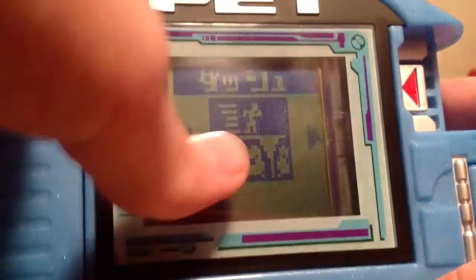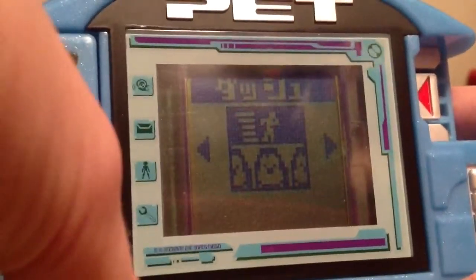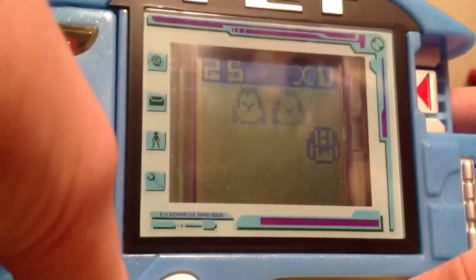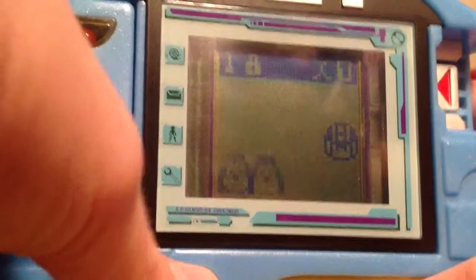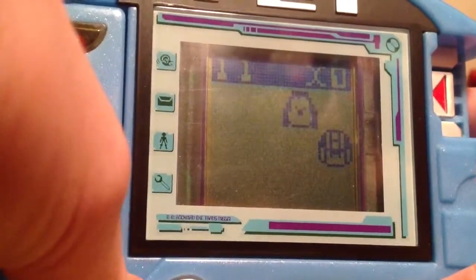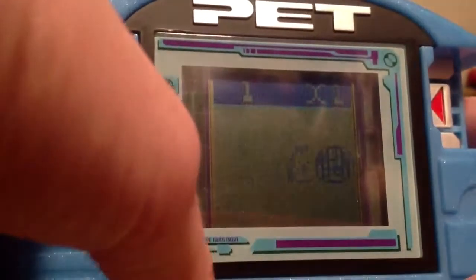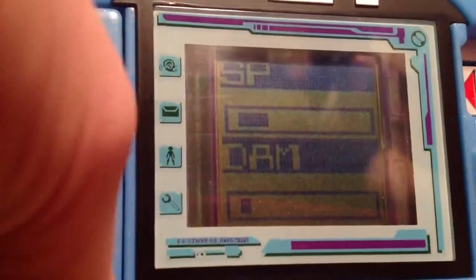This is the minigame. This will increase your SP, this will decrease your damage. The object of the game is not to get hit by Rush — Rush the dog — which I think is really cool that they have a crossover from the older series. I don't believe Rush makes an appearance in the NT Warrior, so that's really cool that they included him in this PET. This PET was brought out in 2002, I believe. That's what happens if you get hit — you see it increases my SP.